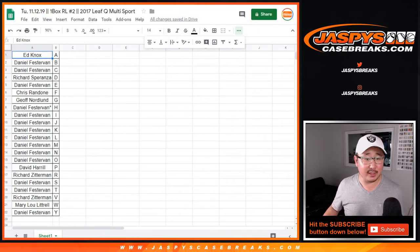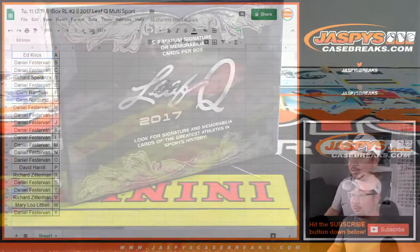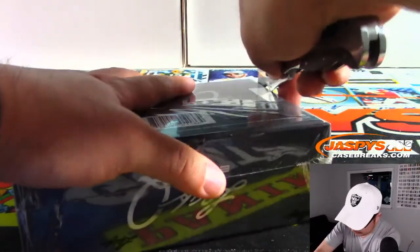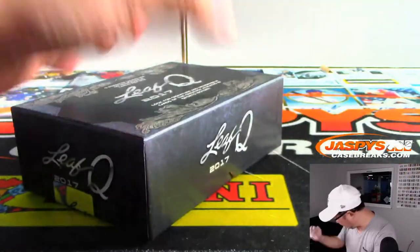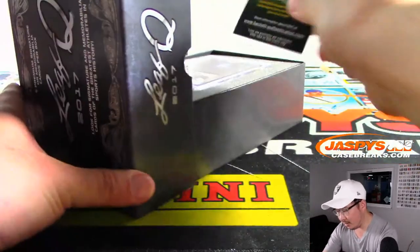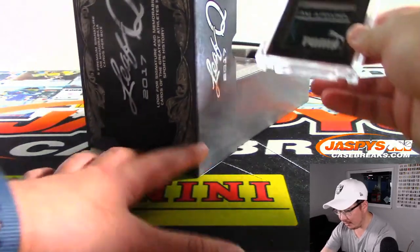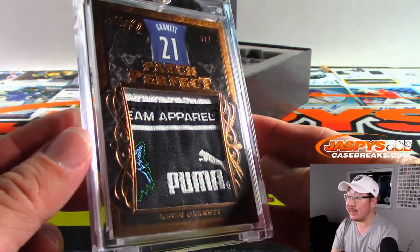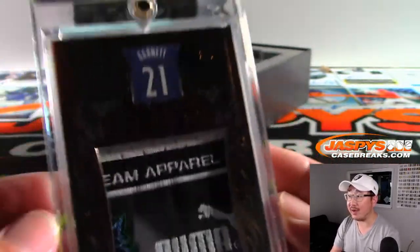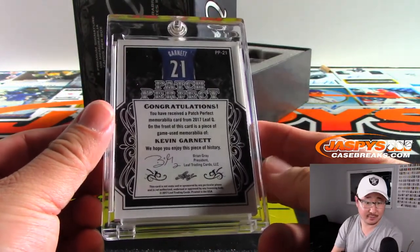Yeah, from what I remember when we did a lot of this a couple years back, some nice looking stuff in here for sure. They're all encased. First one out of the gate is three out of seven — Patch Perfect KG, Kevin Garnett. Looks like Timberwolves edition right here, and you got the Puma tag right there. That's pretty awesome. Letter G — that goes to Jeff.